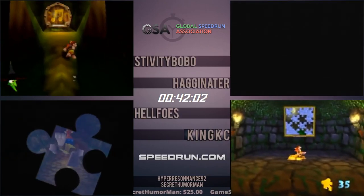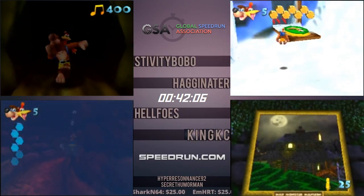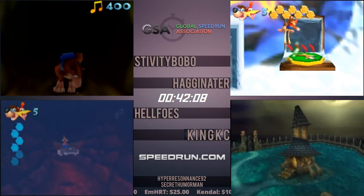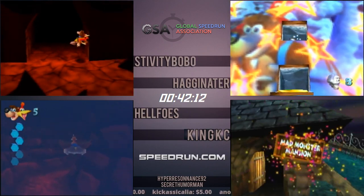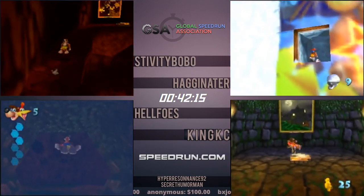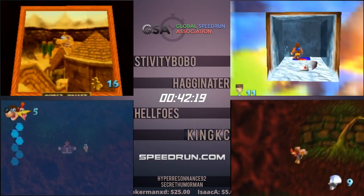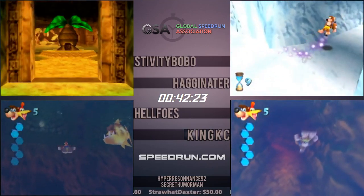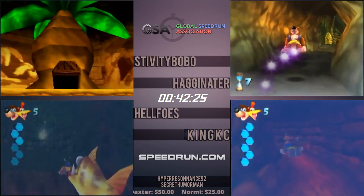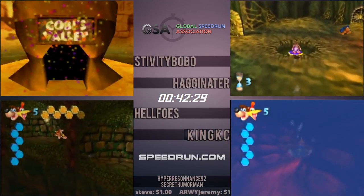Stiv actually getting a mid-air jump there — after you slide, even if you're in the air, there's one frame where you can press A and jump. This has some useful applications but unfortunately not really in an RTA setting because it is a frame-perfect trick. It actually is frame-perfect. If you're lucky, you usually end up getting one or two every run, kind of just by luck — you start to get that timing down. Hag again with a really risky setup, but ends up getting it.